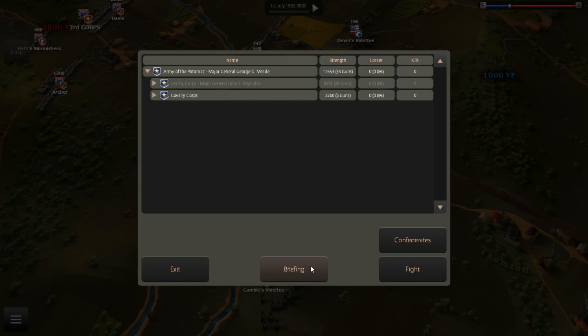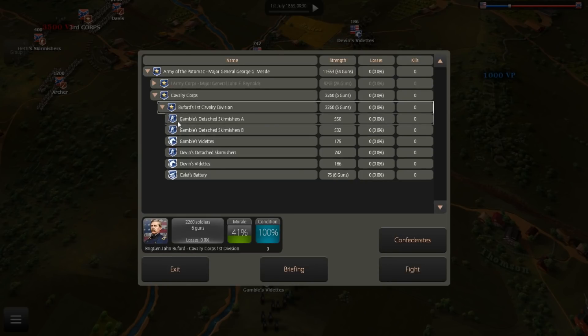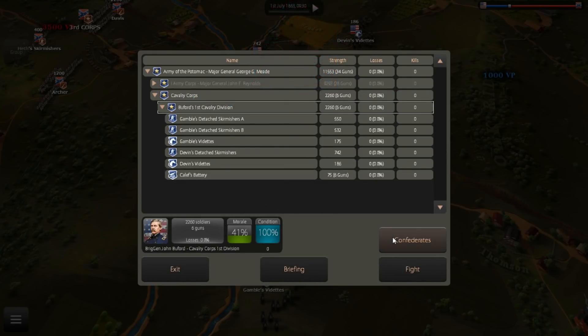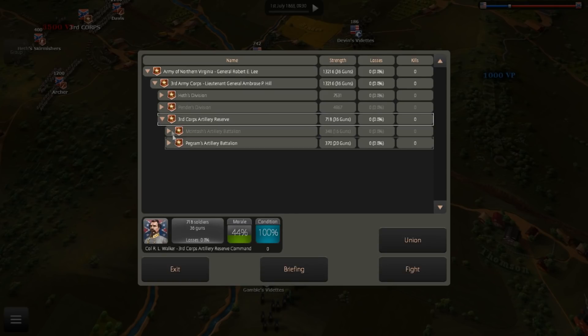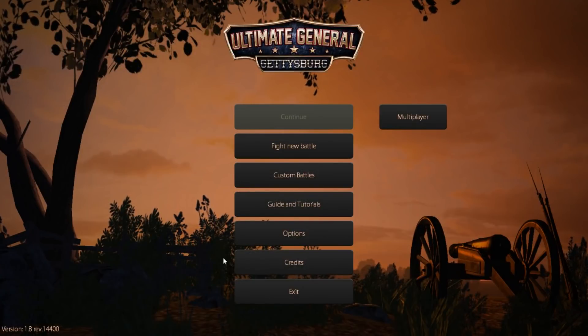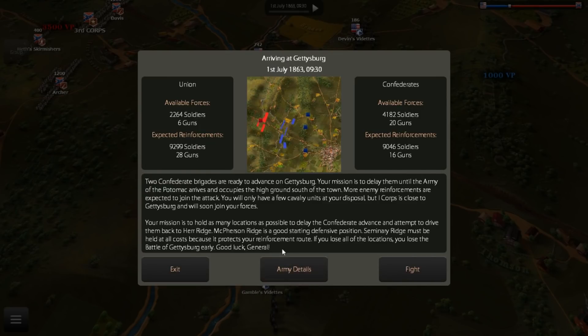I will only have a few cavalry units at my disposal, but the 1st Corps is close and will soon join my forces. My mission is to hold as many locations as possible to delay the Confederate advance and attempt to drive them back to Hare Ridge. McPherson's Ridge is a good starting defensive position. Seminary Ridge must be held at all costs because it protects the reinforcement route. If you lose all of the locations, you lose the Battle of Gettysburg early. I accidentally hit exit and exited out of the battle somehow. So let's just go ahead and jump in and fight before I mess anything else up.